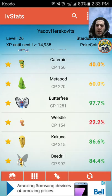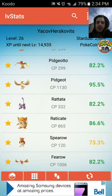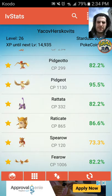Looking at Caterpie and Metapod — Butterfree is 97, great. I have Weedle, Kakuna. Pidgey and Pidgey are both 95. You can see how I'm using this app to keep only the highest ones — 70 is the lowest I'm keeping, opposed to 3%, 20%, or 50%. When I find a higher Spearow than 73%, I'll get rid of that one.